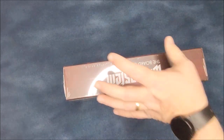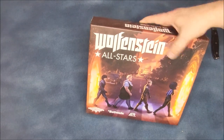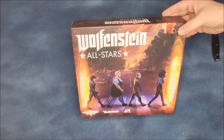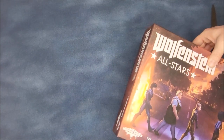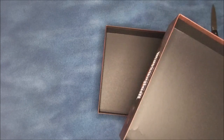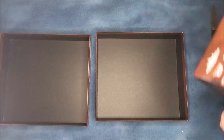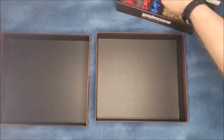So this is the All-Stars. The All-Stars comes with all of the additional stretch goals that came out of this game — all of the additional bad guys, all of the additional heroes that are available. A lot of these came out of the Wolfenstein New Order and Wolfenstein New Colossus material. They do have the characters from Youngblood in here. So as you can see the boxes are in pretty decent shape — brand new boxes. We're going to take a look inside the All-Stars expansion and go from there.